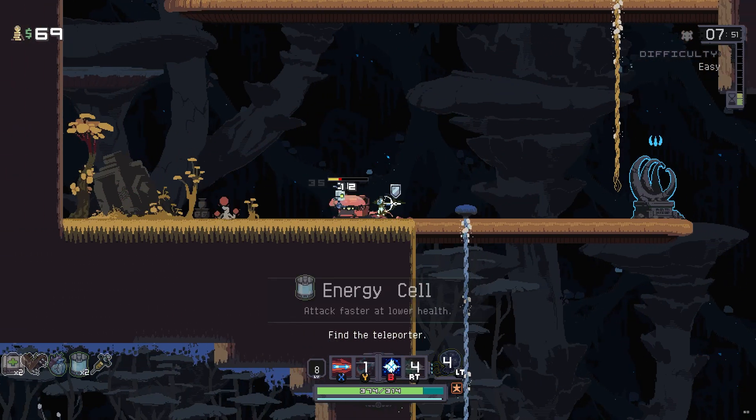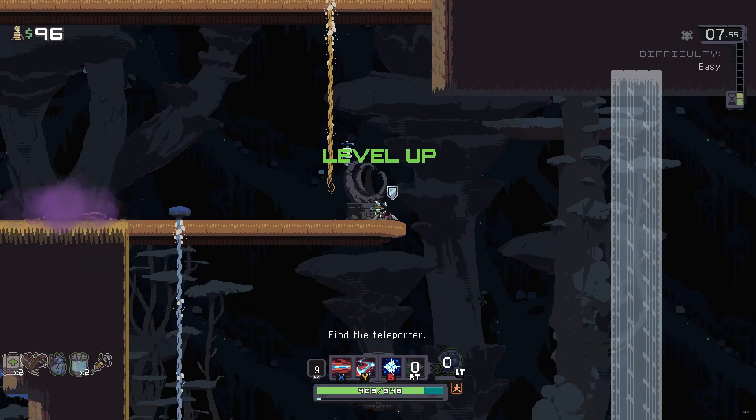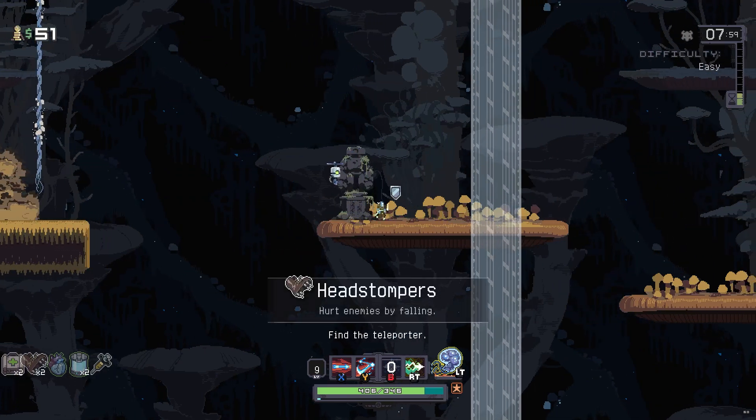An attack chest — but why does it have to be an Energy Cell? I'm actually not going to take the Mountain Shrine here because I'm pretty confident we're doing okay.